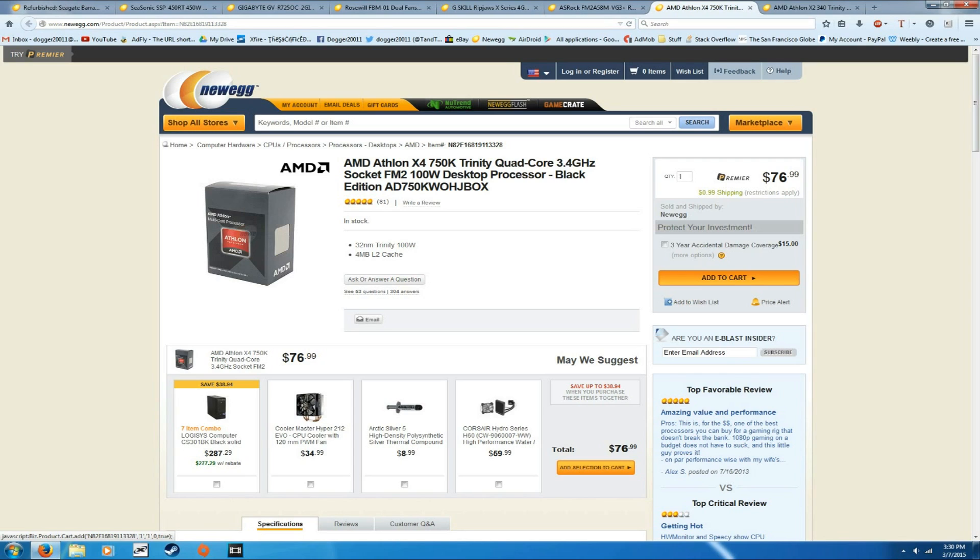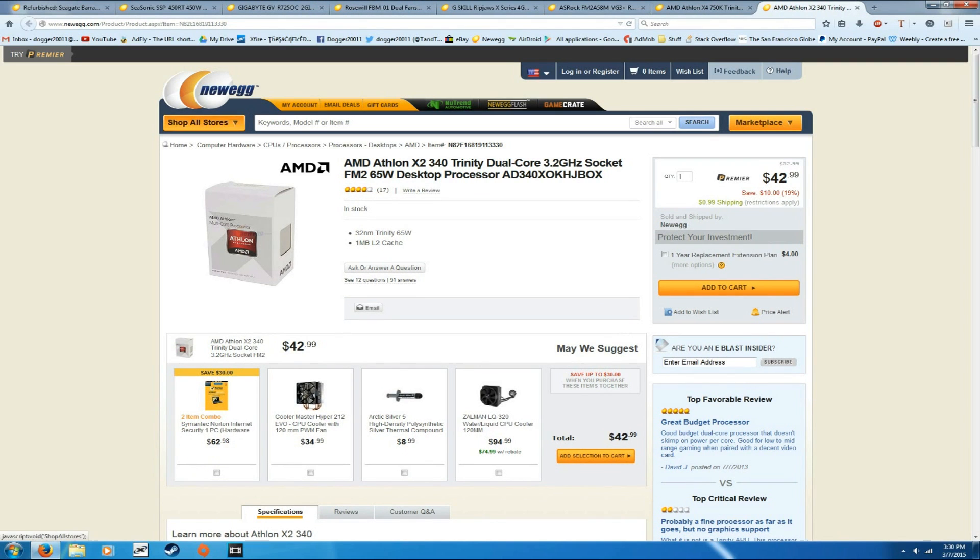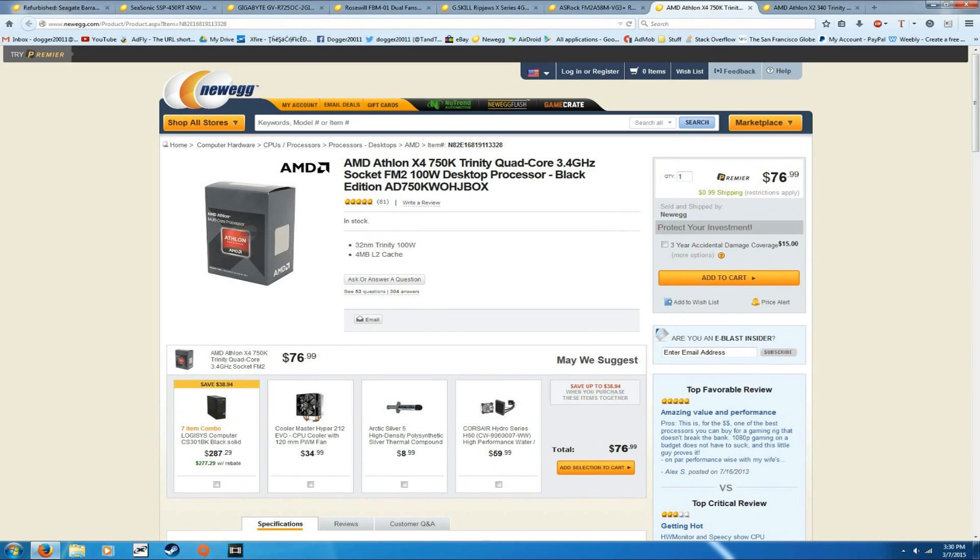I'm going to be showing you this $350 PC and I've actually picked out two processors. I have the AMD Athlon x4 750k quad-core 3.4GHz processor for $77, and the AMD Athlon x2 340 dual-core 3.2GHz processor. The reason I picked these two is it's based on what you want to do. If you're big on saving money and just going to play Minecraft and surf the internet, the dual-core at $43 is a good choice — you wouldn't see a whole lot of improvement between the dual-core and quad-core just playing Minecraft.